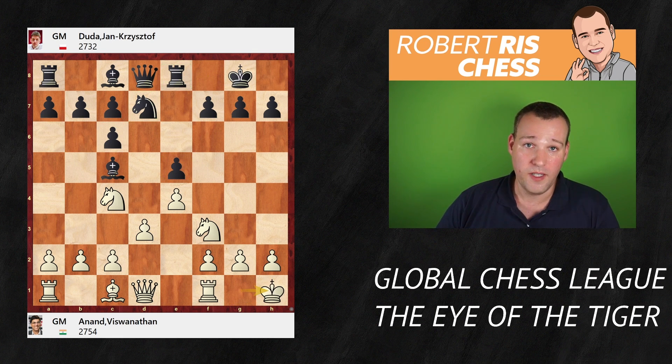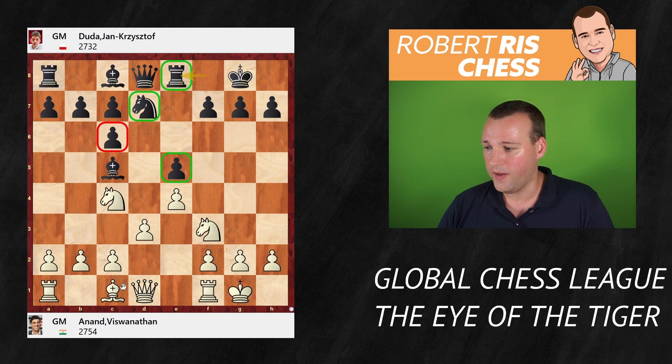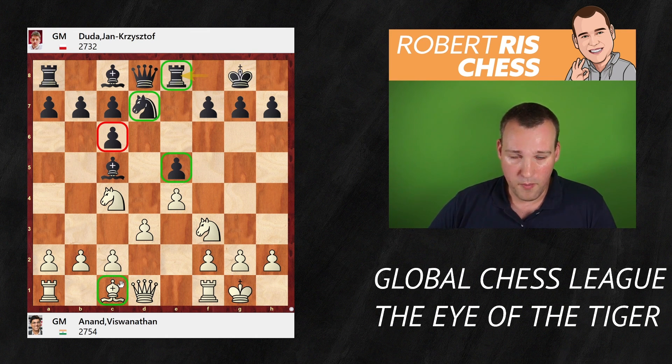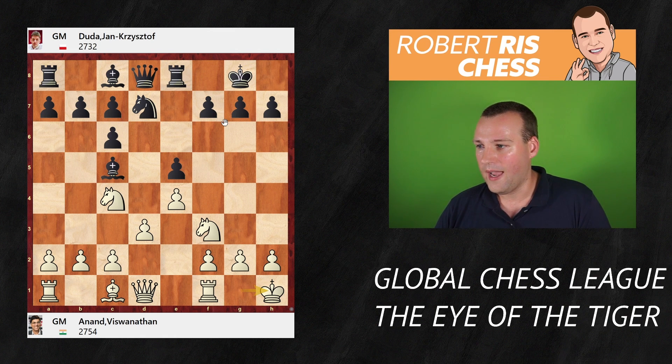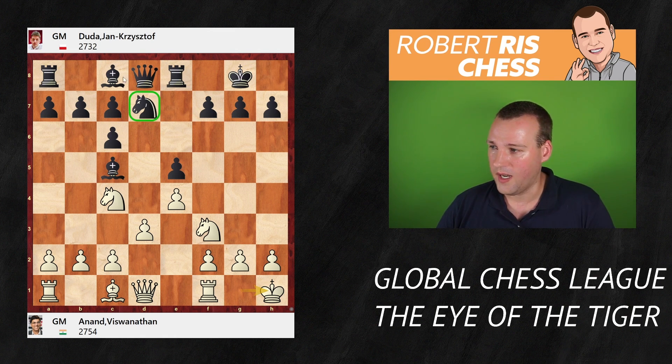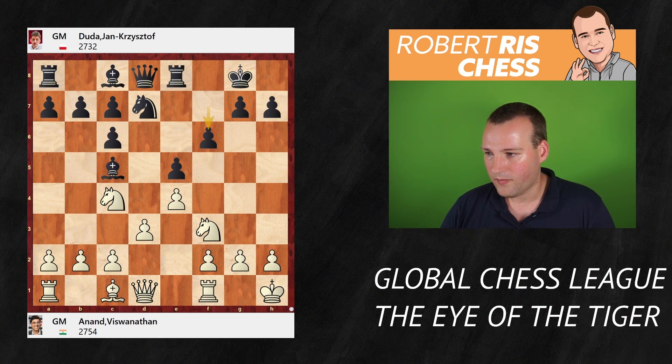White played here the move king h1. That's perhaps not a move you would have come up with yourself. Probably you're thinking about developing your remaining minor piece, something like bishop e3 — that's perfectly fine — but with the move king h1, white has different ideas. Black would love to move the knight away from d7 so that the bishop from c8 can be released. But if you move the knight to f8, the pawn on e5 will be hanging. Therefore, black plays here the move f6.